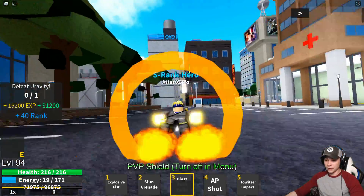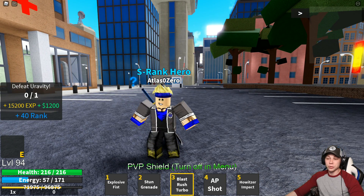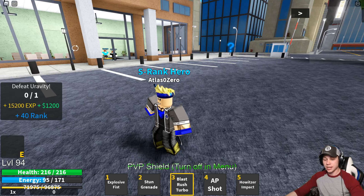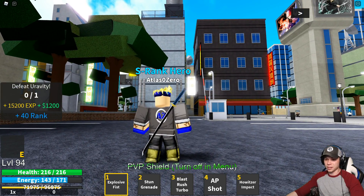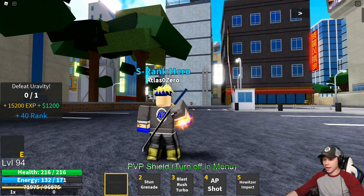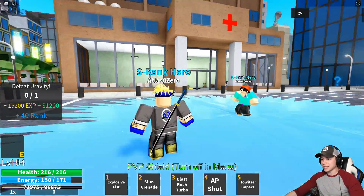We can actually get around the map pretty quick with this. Then we have Explosive Fist. I'll show these moves off as they are, and then we'll go do some damage and see how they do, because Explosion is pretty awesome — Bakugou's quirk, it's sick. Explosive Fist: basically you charge up, and then when you let go, just boom, drops it like it's hot.